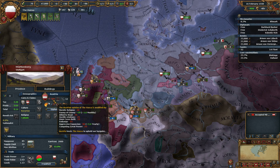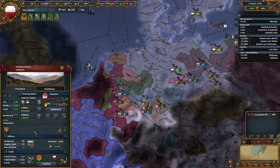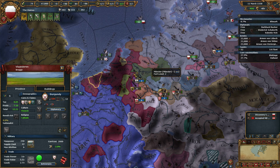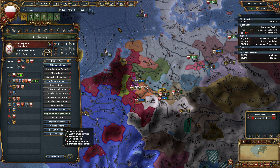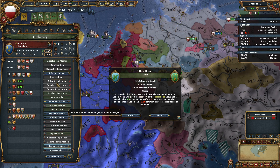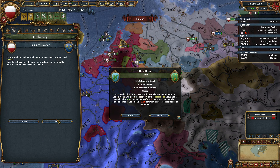Now let me actually take a look at the coalition. How much aggressive expansion? 56 — it's not actually that bad. Burgundy: 14. So yeah, we can definitely go against Burgundy next. With that in mind, I'm going to improve relations with them to the maximum. I know it won't make a hell of a lot of difference, but oh well. Also going to improve relations with friends.